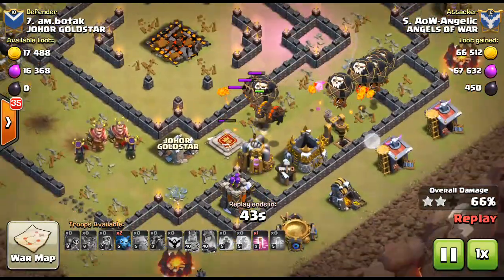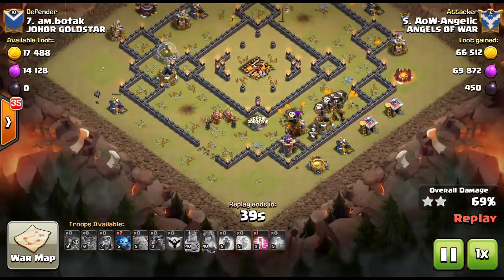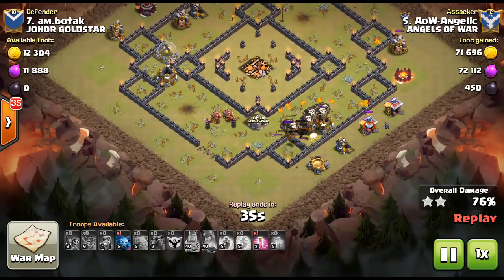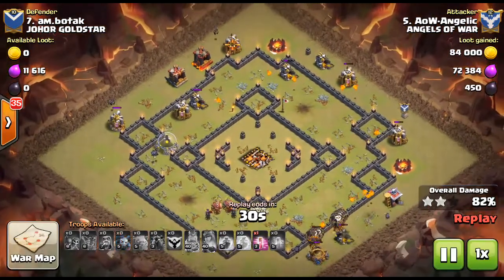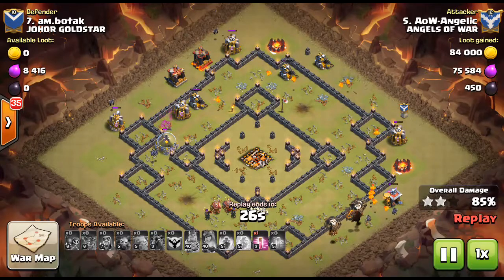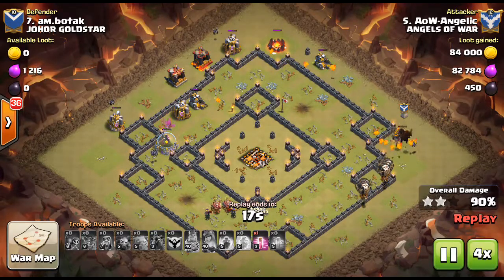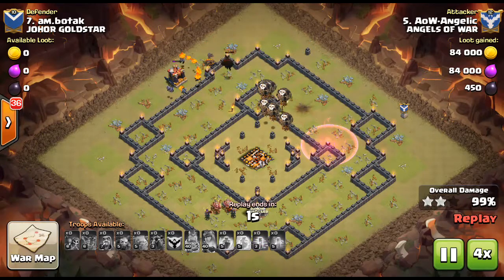This time two lava hounds are still alive — sometimes it just depends on whether they step on enough traps. But it's a very similar attack and a very similar result. Jelly doesn't have as many minions as Allard had at the start. We'll fast forward to see one more attack on a different base design.